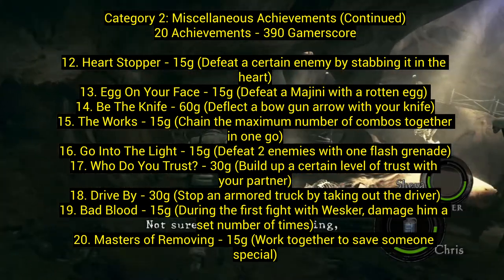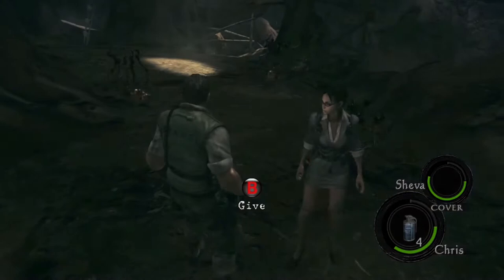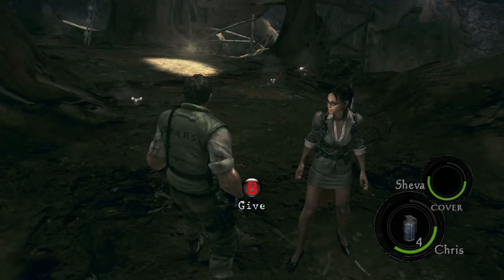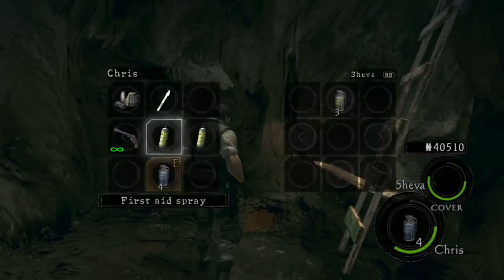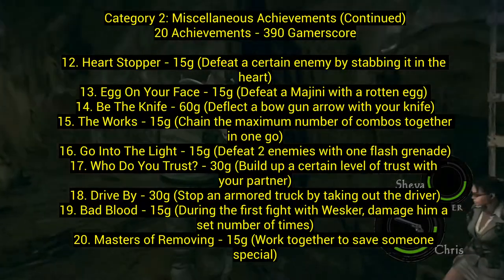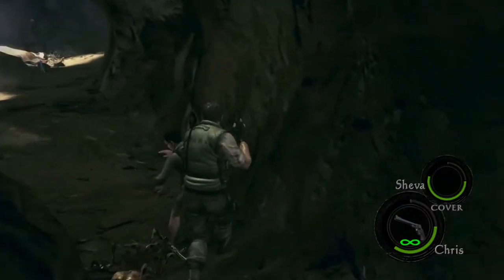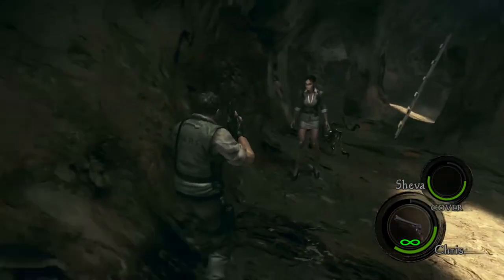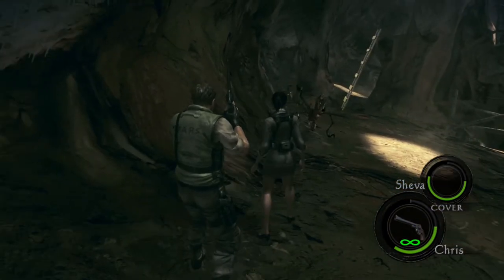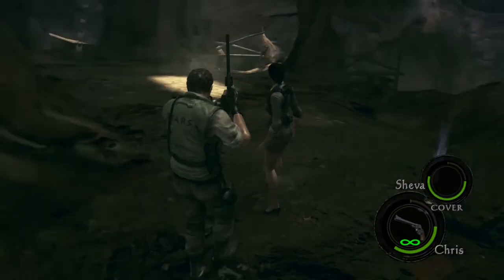Number sixteen, Go into the Light: defeat two enemies with one flash grenade. Number seventeen, Who Do You Trust: build a certain level of trust with your partner. In level 4-1 there are these little spiders — throw a flash grenade at them and they die; get at least two in a group. For the trust achievement, let the spiders jump on Sheva, then knock them off repeatedly. You'll always save her and get that achievement — a lot of trust right there.